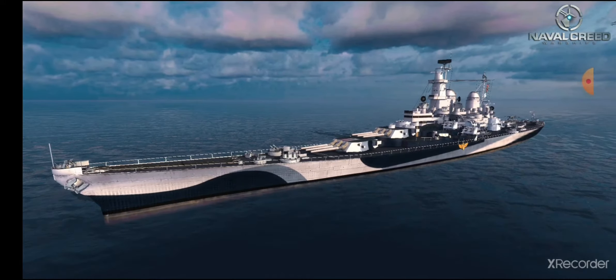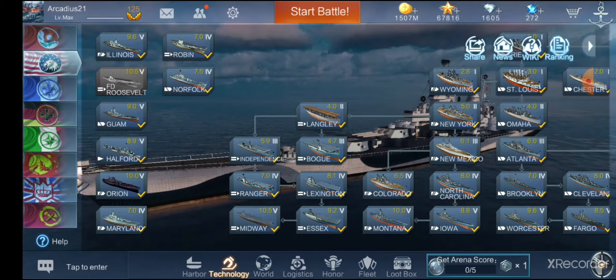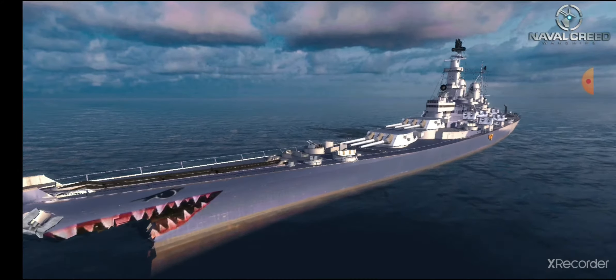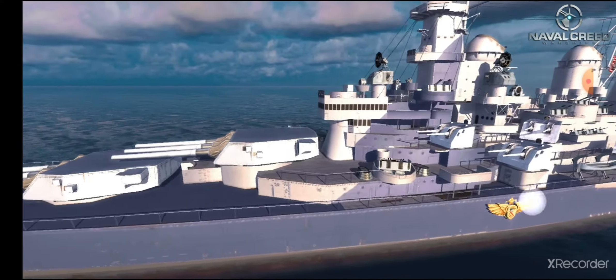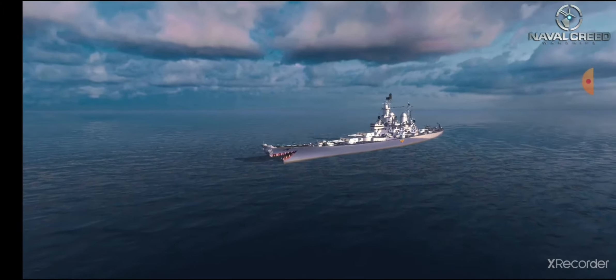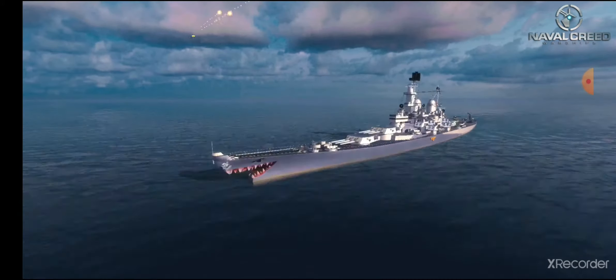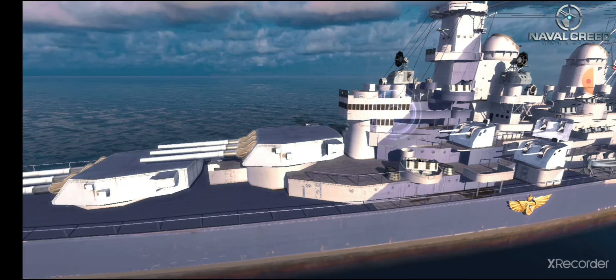I've renamed this newest skin for Iowa 'New Jersey,' because I already have Missouri, Iowa, Wisconsin, and Illinois. Adding New Jersey almost completes the entire list of Iowa-class battleships. There were actually six ordered — four were built, two were canceled. One of those is Illinois and the last one is Kentucky. So if we ever get another Iowa-class camo, that one will be Kentucky. The camo isn't bad — you have the updated bridge, and when you press heal you get a blue heal with little effects.